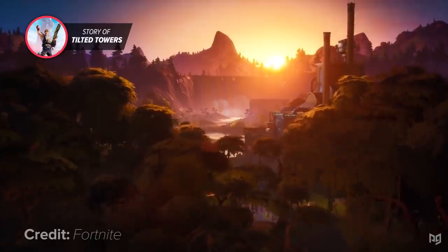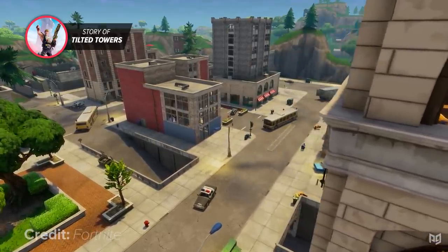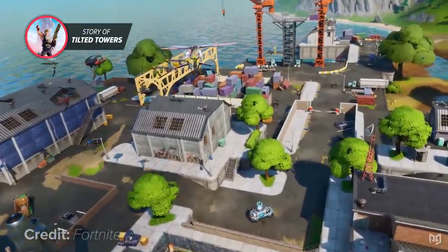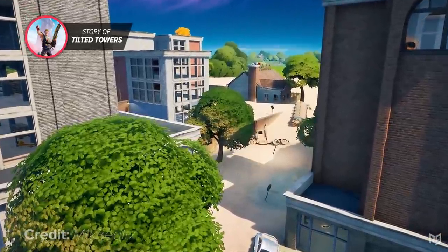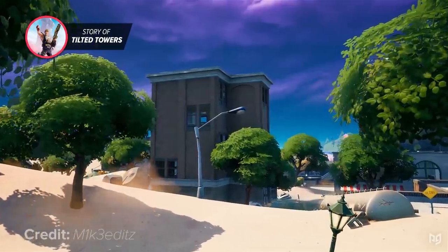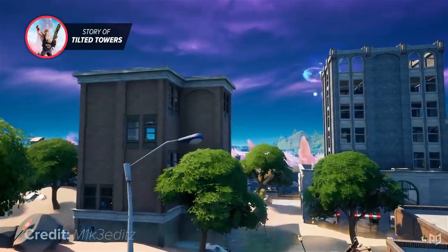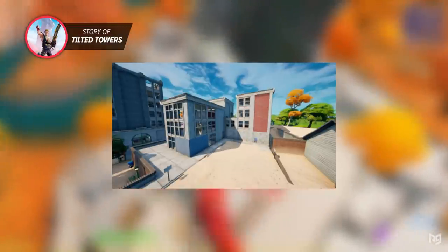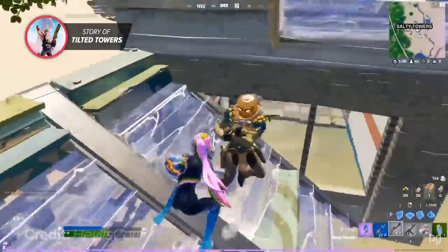As Chapter 1 ended and Chapter 2 dawned, Tilted Towers was nowhere to be seen in any of its forms. The most iconic area in Fortnite had been wiped away entirely, replaced by other city POIs like Sweaty Sands and Lazy Lake. We did get to visit a version of Tilted again when Salty Towers showed up on the map — a result of the unstable Zero Point resurrecting Tilted and mashing it together with Salty Springs to create a new POI combining the best elements of both. The clock tower was back, as was the giant seven-story tower and a big office block. The sweatiest drop spot on the map was back and people loved it. Unfortunately, Salty Towers didn't stick around for too long.